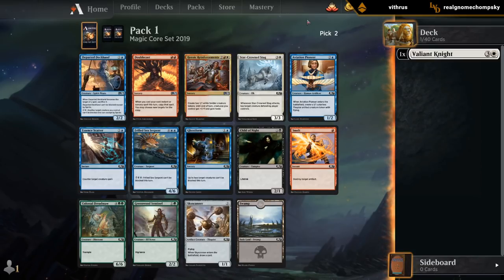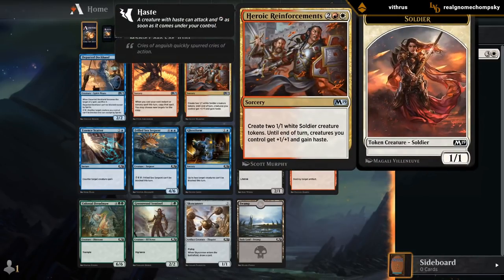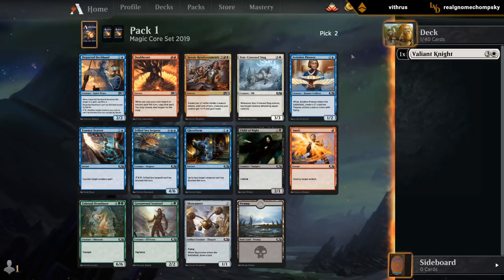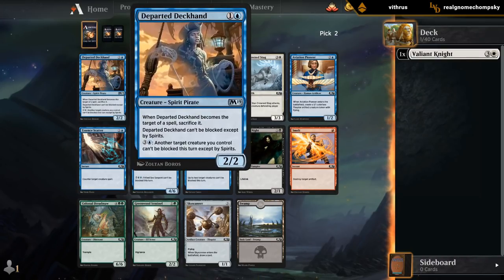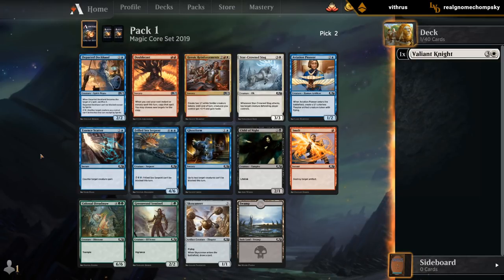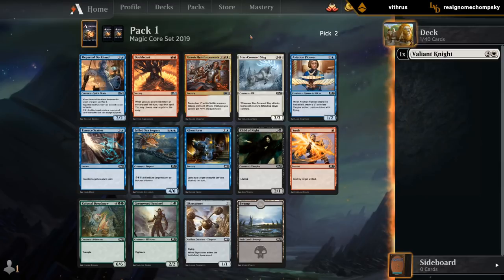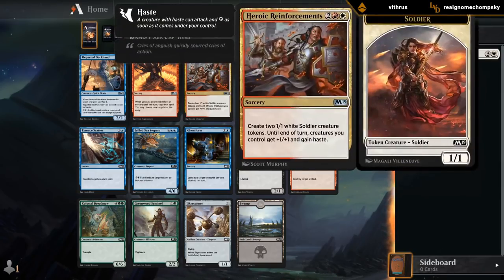I'm not trying to force this archetype, but it is there. Heroic Reinforcements — the red-white go-wide deck might be the most powerful deck if it comes together, so that's very appealing. There's Starcrown Stag as a very good white card to go with the Valiant Knight, which would also be good in an aggressive deck. I've got Deckhand as a nice evasive creature. It's pretty much between Stag and Reinforcements. Reinforcements is a more powerful card, but Stag keeps us more open. We'll take the Reinforcements.